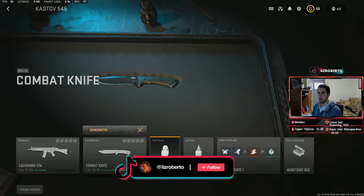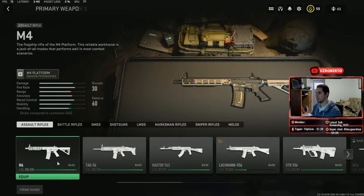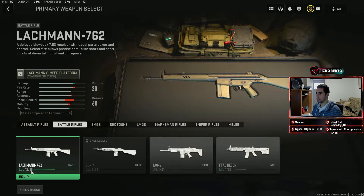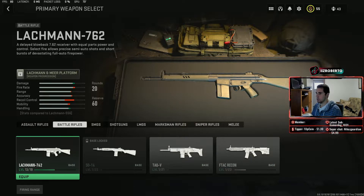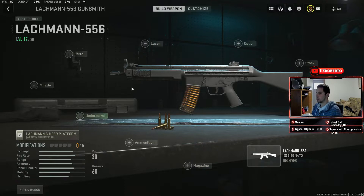This Lachman 556 assault rifle is absolutely broken in Modern Warfare 2 right now. In order to unlock this gun, you first need to level up the battle rifle version of it, which is the Lachman 762. You have to get it to level 13 to unlock the Lachman 556. The battle rifle is pretty terrible, so good luck getting it to 13 because it absolutely sucks. But once you unlock this gun, it absolutely shreds in Modern Warfare 2.